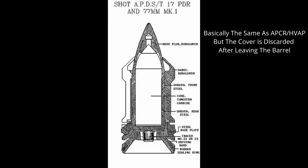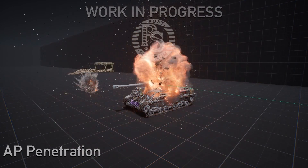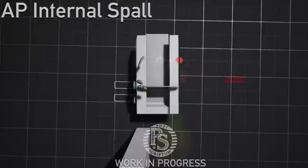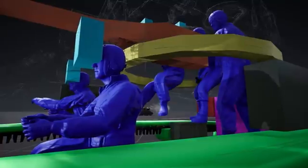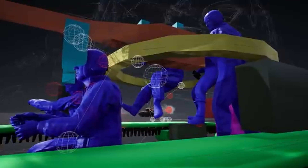APDS is the best round in the game currently. It is a small core of metal with a thin casing that discards after the shell is fired. It is extremely good at penetrating armor but has an even worse chance to ricochet. In-game, all of these rounds affect the tank in similar ways. For an AP round entering the tank, spalling is created that shoots out from the impact point in a cone. When spalling or the shell hits a crew member or component, that object will receive damage. An additional cone of spalling is created if the round overpens the tank and impacts the opposite side.